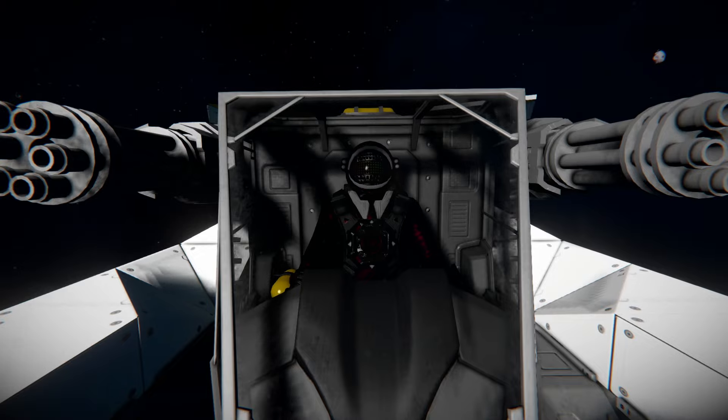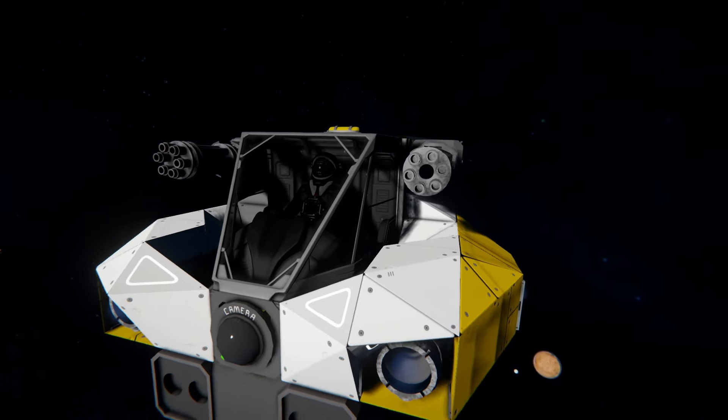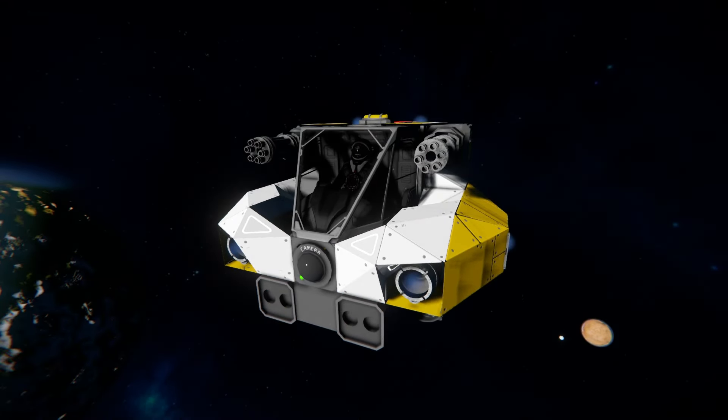Hello and welcome back to Space Engineers. In today's video we'll look at another small compact fighter ship that is so compact considering how much is on it, that you can just easily build this up and use it for a light bit of exploration. This is called the Space Moth, which is not to be confused with the Seamoth from Subnautica, but it does look very reminiscent with its overall design.